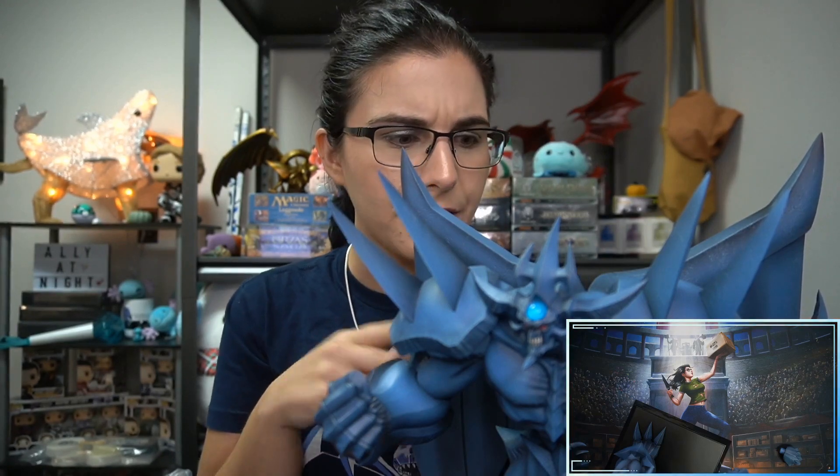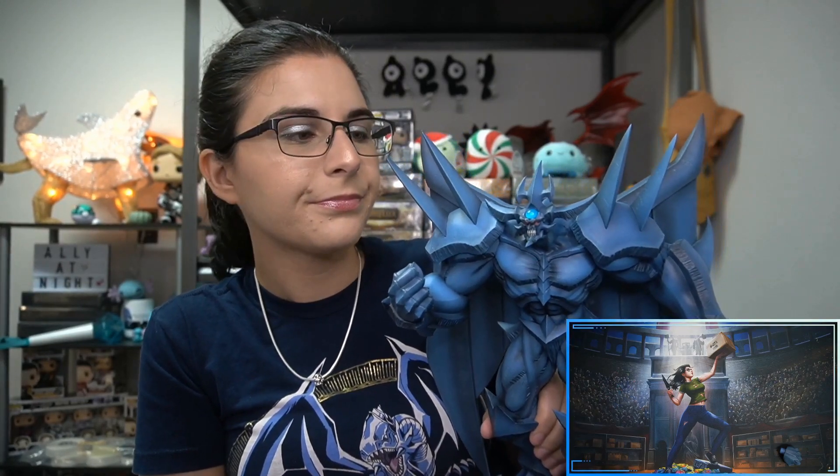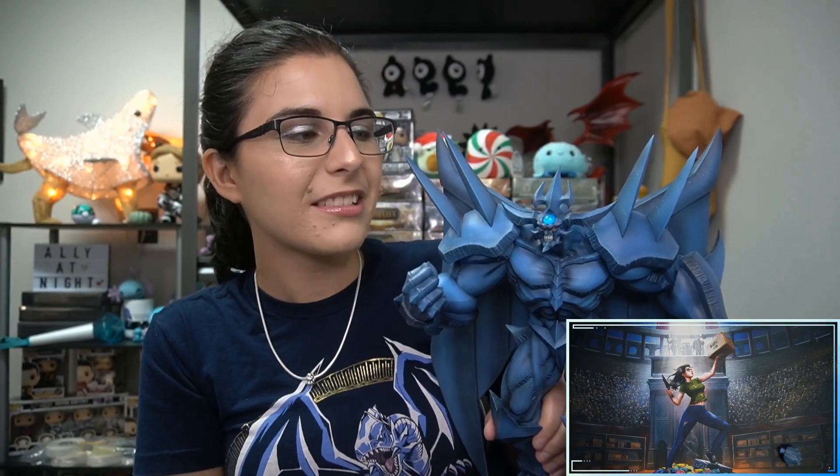I don't know if Kotobukiya has announced any new Yu-Gi-Oh statues. I'd like it if they did the GX fake Egyptian gods — Hamon, Uriah, and Raviel, which are basically bootleg Slifer, Ra, and Obelisk. I'd like to get those, but I don't know where I'd put them. I can barely keep up with what I have now — all the Artworks Monsters. I have the Red-Eyes Black Dragon and the Black Rose Dragon.